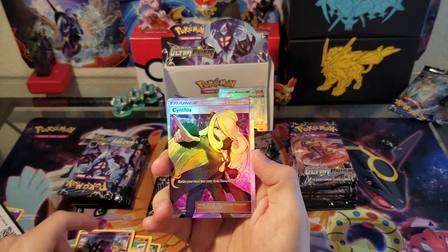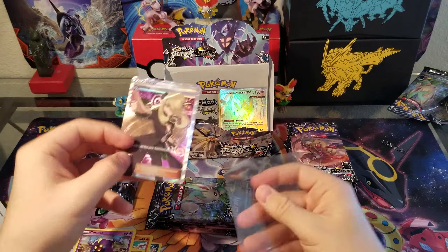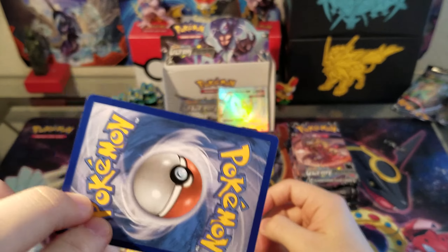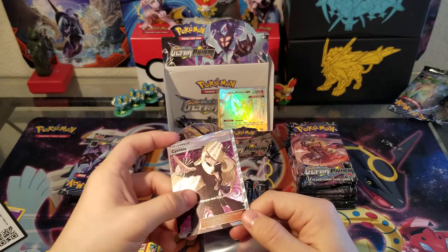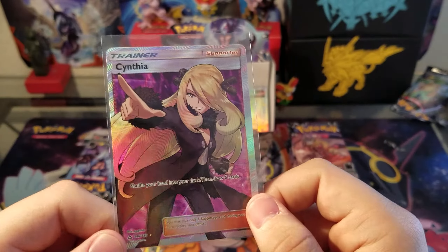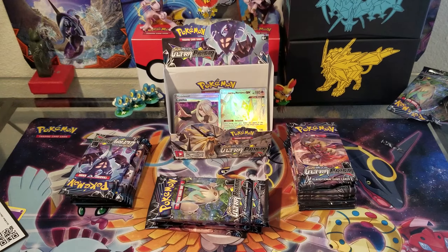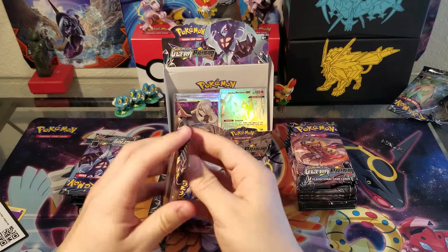Eternatu and — ooh, Cynthia Full Art! I don't know if you guys know this, but that's pretty much an $80 card right here. Some scratches on the back, probably not gradable, but definitely a great card to have. If you guys don't know what Cynthia does, she lets you shuffle your hand into your deck and then draw six cards. This booster box has been great so far — a Secret Rare, Dawn Wings, and a Full Art Cynthia.